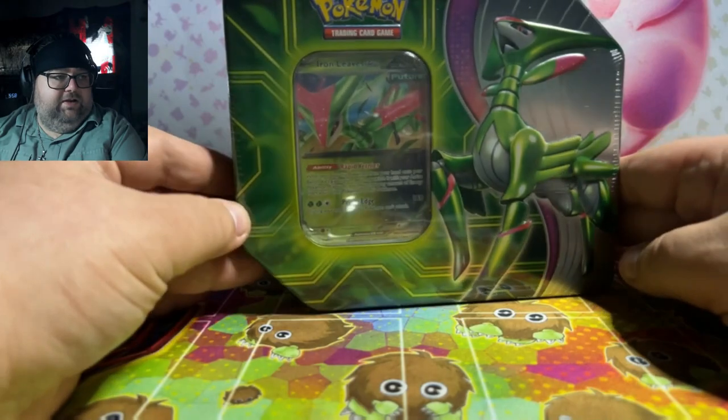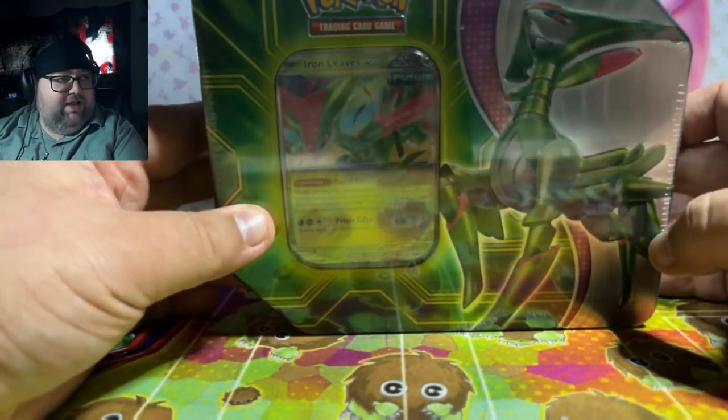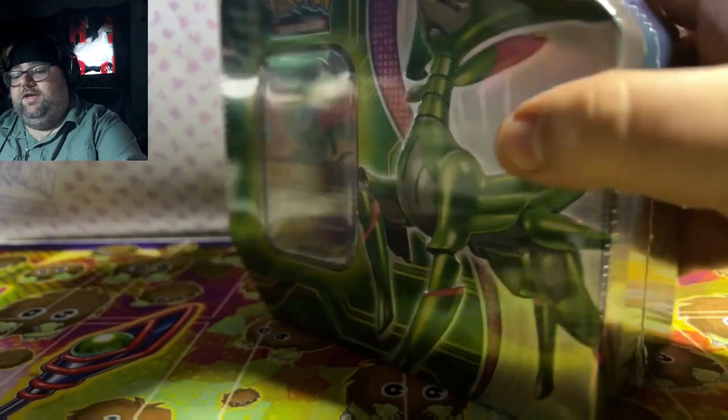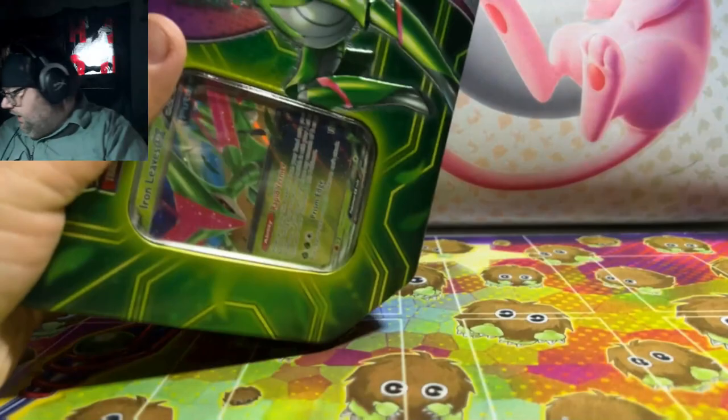Kind of showing you from back here — it reflects a little bit too well, you can see my camera reflecting with the mount. The main reason being is I'm going to probably give away a set of these promos. We're going to open up this first tin, Iron Leaves, for myself. And once either Brooke or Shadow Killer comes in, we'll open up their packs for them.